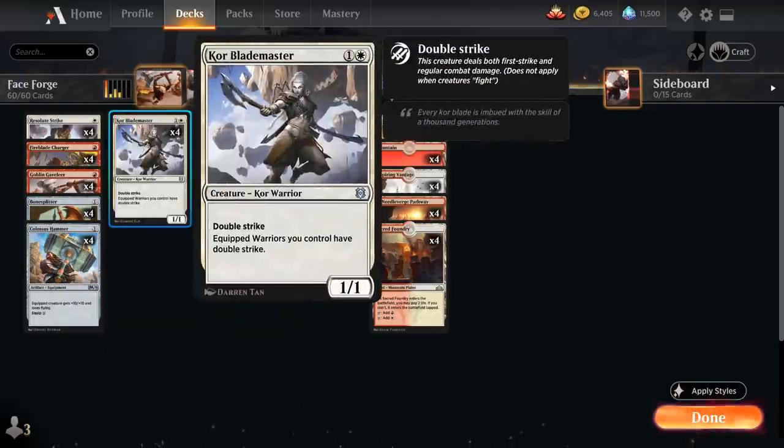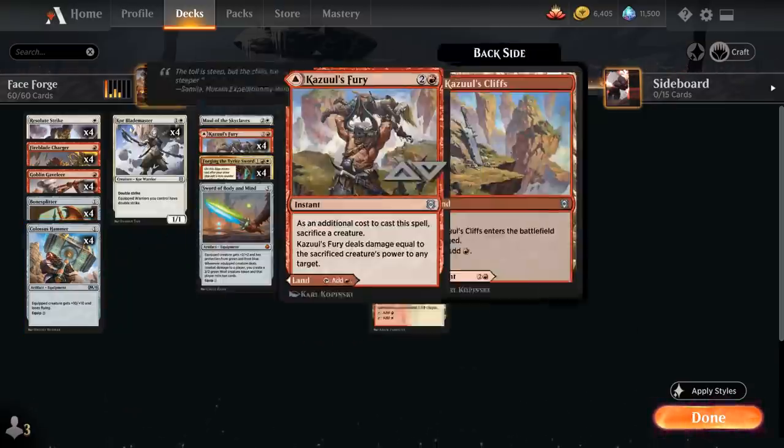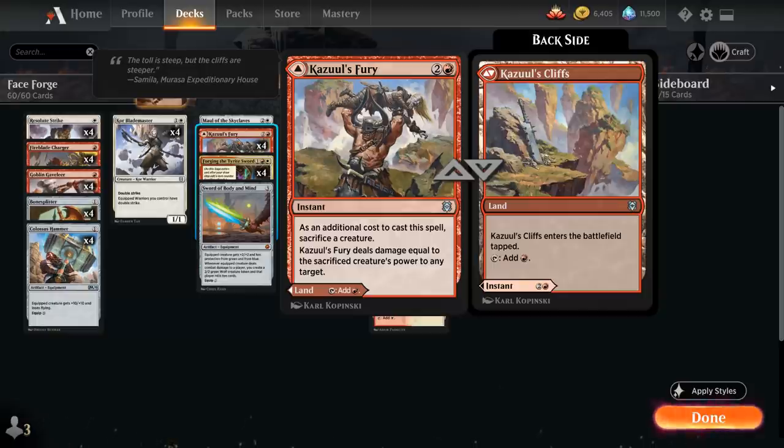At 2 mana we have Core Blademaster, a 1/1 Core Warrior with double strike, and equipped warriors we control have double strike. That's great with our other warriors and equipment, and equipping Core Blademaster with a Colossus Hammer can potentially kill the opponent in just one attack. At 3 mana, Cazuul's Fury also has the flexibility of being played as a tapland if we need to get up to 4 mana for more expensive cards.